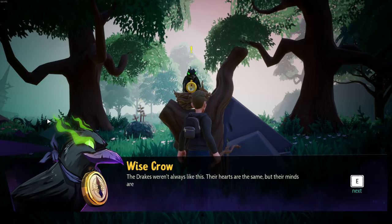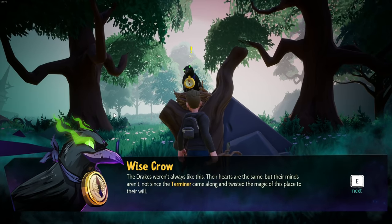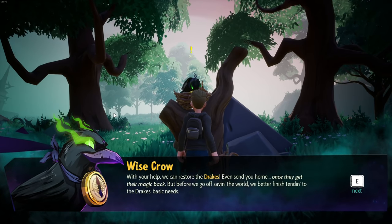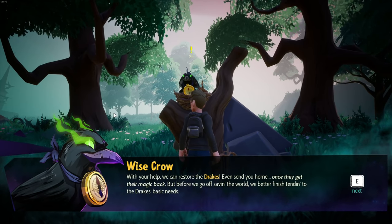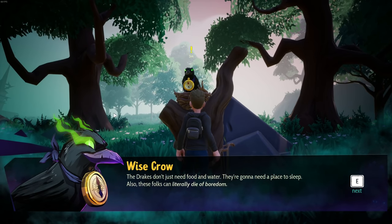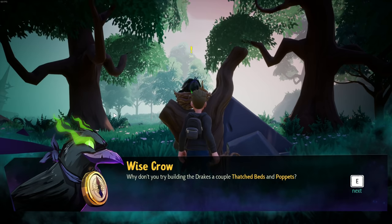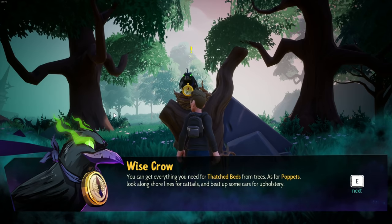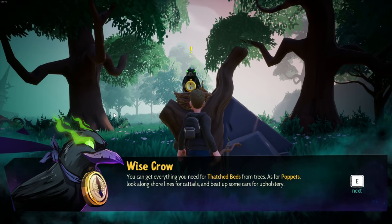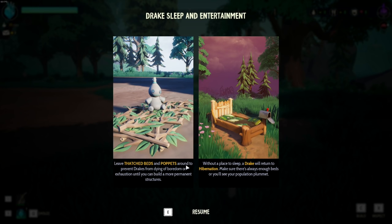The crow says: 'The drakes weren't always like this — their hearts are the same but their minds aren't, not since the Terminere came along and twisted the magic of this place. With your help we can restore the drakes, even send you home once they get their magic back. Before going off saving the world, we better finish tending to the drakes' basic needs. The drakes don't just need food and water — they need a place to sleep. These folks can literally die of boredom. Try building the drakes a couple of thatched beds and poppets. Get everything for thatched beds from trees — for poppets, look along shorelines for cattails and beat up some cars for upholstery.'